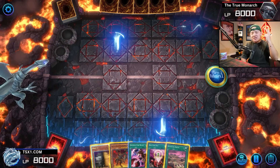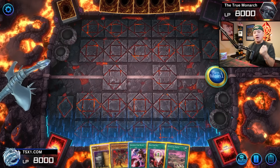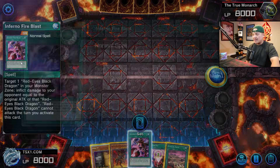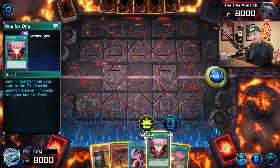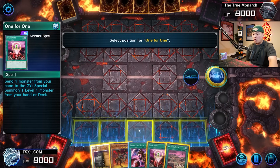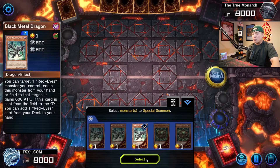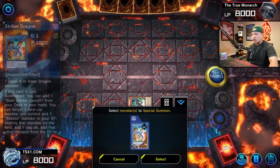Ladies and gents, let's start with a combo. I'm going to showcase two important combos when it comes to utilizing this brand new Red Eyes deck. The entire goal is to FTK your opponent on the very first turn — it just requires a two-card combo. All you need is Inferno Fire Blast, which you're playing three copies of in the deck, and any way to get into Black Metal Dragon. You can hard draw it — it's a two-card combo. Black Metal Dragon with Inferno Fire Blast, it's game. One-for-one, it's essentially a fourth copy of Black Metal Dragon as well.